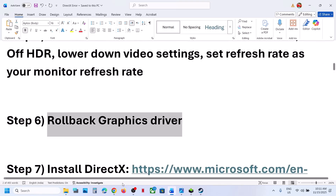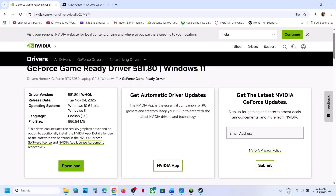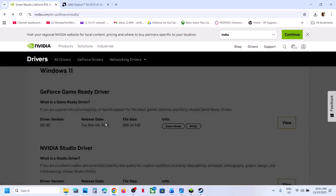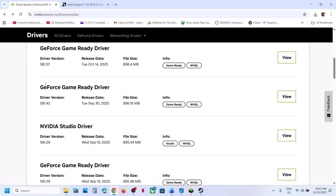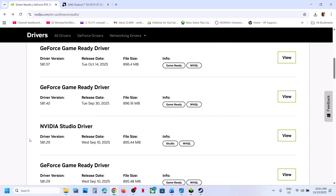The next step is to roll back your graphics driver. If the latest driver is not working, on the Nvidia driver page you can click on View All Versions. Try an older graphics driver — when you install it, go for clean installation, click Next, and restart the computer.